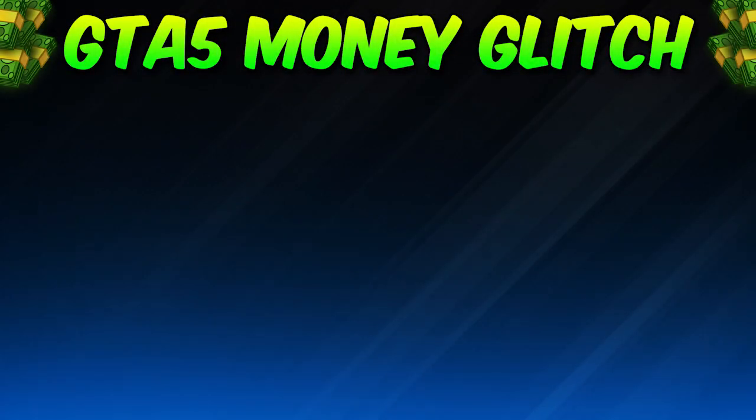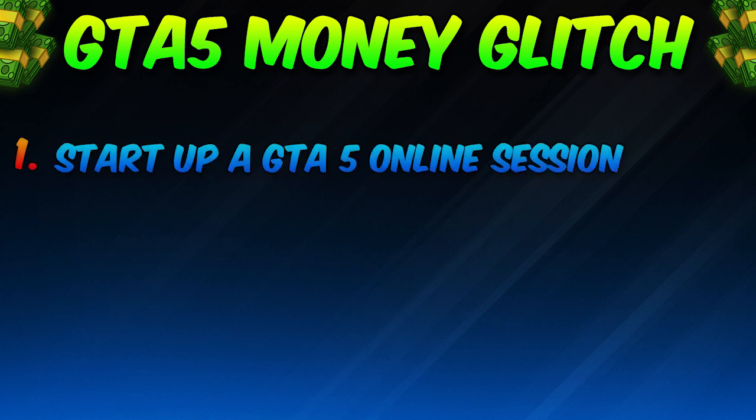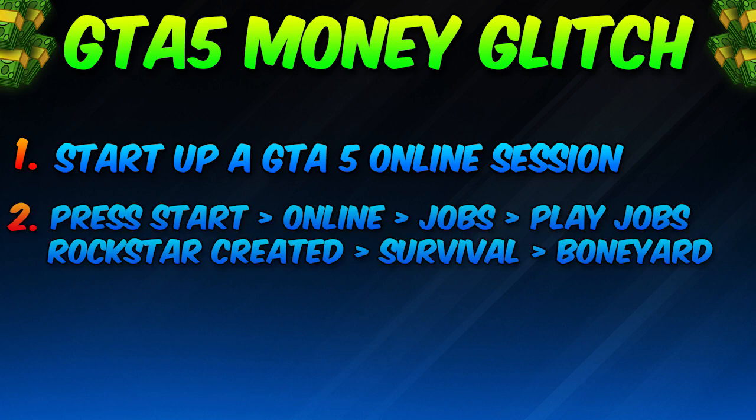To do this glitch, step one: go ahead and start up a GTA 5 online session. Step two: once you're in the session, press start, hover over Online, go to Jobs, Play Jobs, Rockstar Created, then go to Survival. From there, choose the mission called Boneyard.